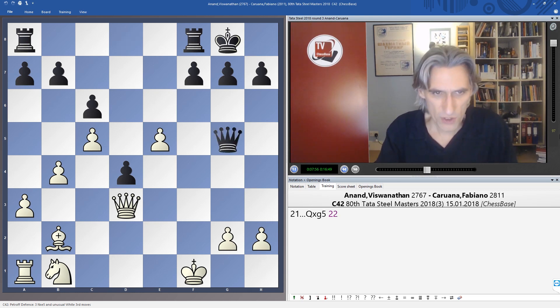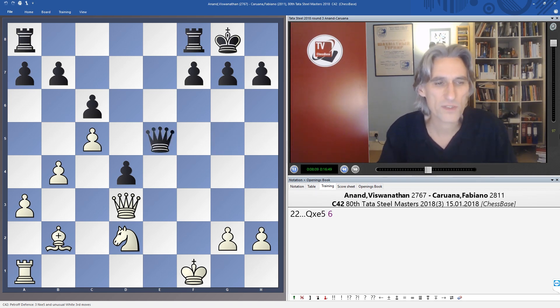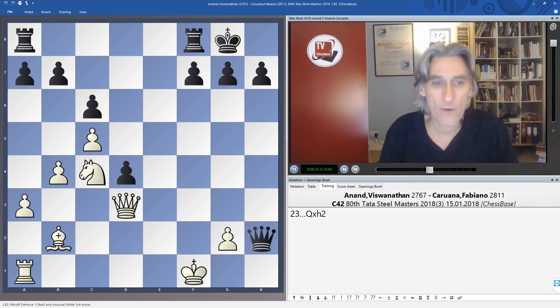The position is starting to calm down a little. Anand brings out his knight, so now queen takes pawn. We've got a situation where white has two minor pieces — bishop and knight — against a rook. Anand is about to collect the pawn on d4. My computer is very keen on knight c4, allowing black to take on h2.